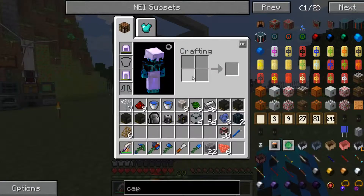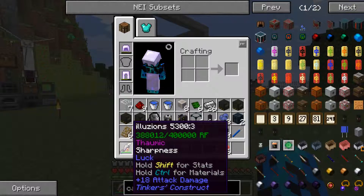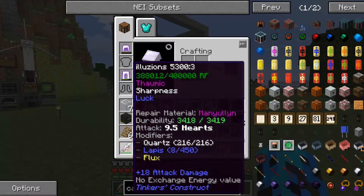Let me show you the tools so you can see what we're going to be working on today. Remember I was working on this sword last episode. I'm at 9.5 hearts of attack damage. I'm going to add another modifier on this and go ahead and take that all the way up to 10. It's an awesome sword — been working fantastic. It basically two-shots zombies and skeletons and one-shots almost everything else.